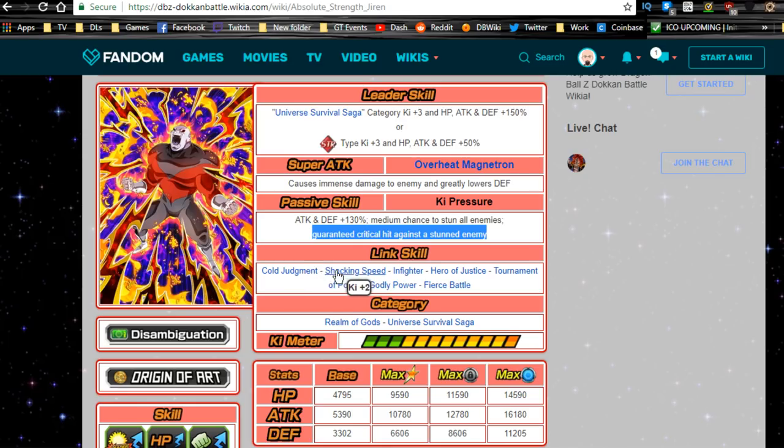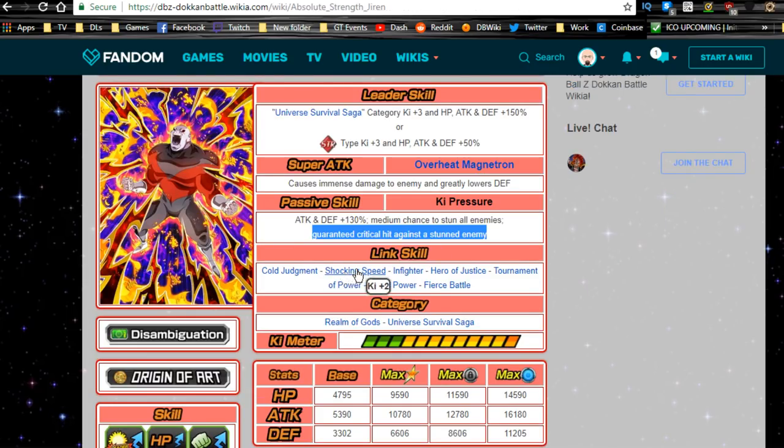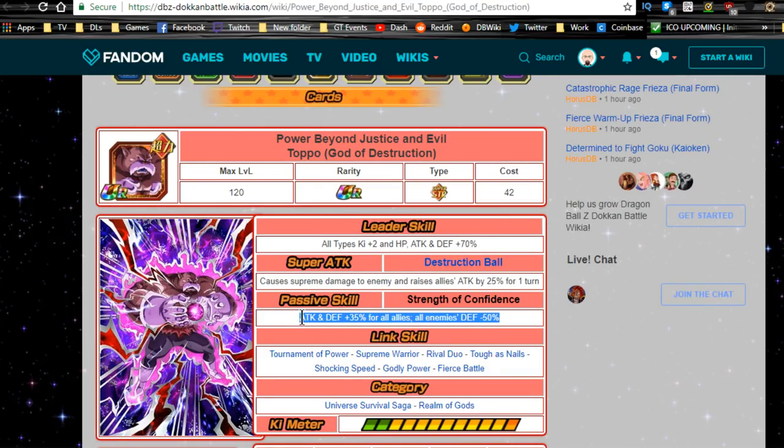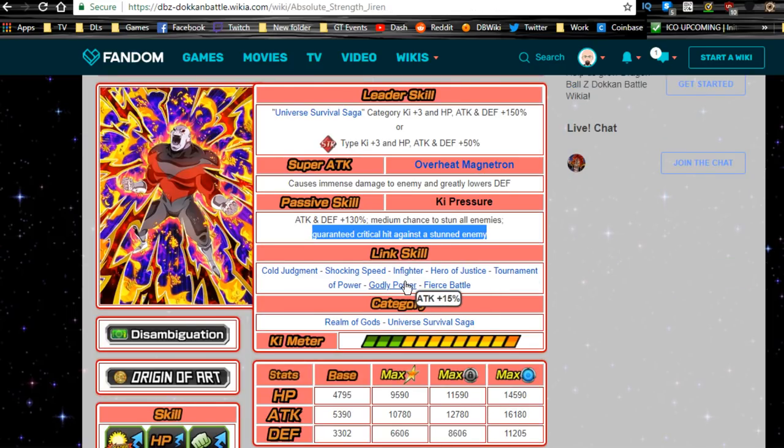Looking at Jiren's link skills — Cold Judgment, Shocking Speed, In-Fighter, Hero Justice, Tournament of Power, Godly Power, and Fierce Battle. He shares key links with both Toppo forms. In terms of attack boosts, excluding In-Fighter, he has Hero Justice, Godly Power, and Fierce Battle — three of his biggest links. That's a 30% and a 25%, totaling 55%, plus the God of Destruction Toppo's 35% passive and regular Toppo's 30% passive, combining for roughly a 120% attack increase — not including Jiren's own 130% passive. It's insane.